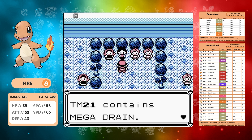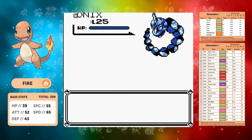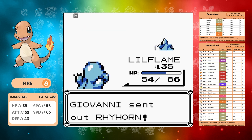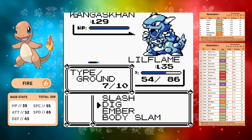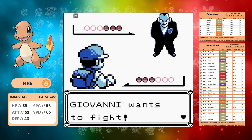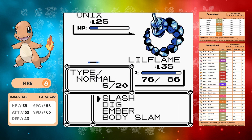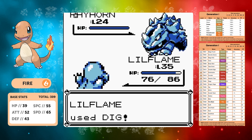In Celadon we pick up vitamins and put them into Attack and Special — we want to be a one-shot glass cannon. Against Giovanni, Dig is the perfect move since Rock Throw is super effective against fire types. Rhyhorn's defense is weaker than Onix so it goes down to one Dig. Against Kangaskhan though, Comet Punch does a critical amount of damage and takes us out. Annoying, but when the first hit of a multi-turn move crits in gen one, every subsequent hit crits too.